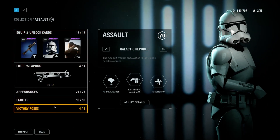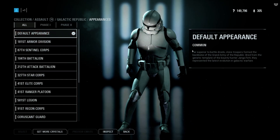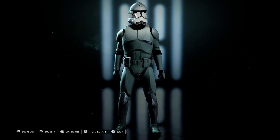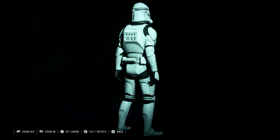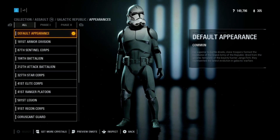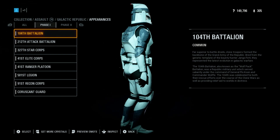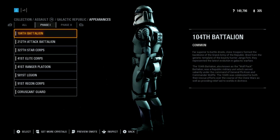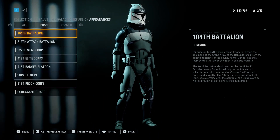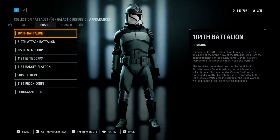We're gonna start off here with the assault. So this is the default appearance for the Phase 2 — they don't have a Phase 1 default. Just your basic default Phase 2 clone, nothing else, no big changes. Now we're gonna go to Phase 1 — so this is the Wolfpack Battalion. A lot of changes, a lot of nice stuff actually. I like it, it's pretty good. It's a little bit different from the community transmission, especially the officer, but this one is nice.